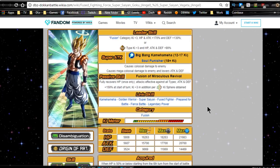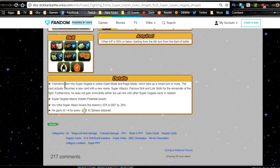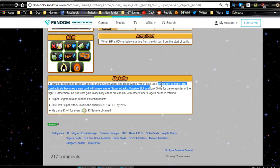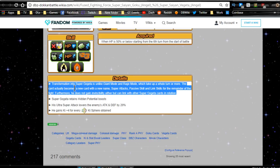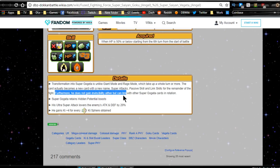His category is Fusion, obviously. Max stats are going to be the same. He transforms into Super Gogeta, unlike Giant mode and Rage mode — it takes up the whole turn. Once he's there, he's there unless you end the battle. The card actually becomes a new card with a new name, and super attacks, passive, and link skills for the remainder of the fight change. Furthermore, he does not gain invincibility, but he can link with other Super Gogeta cards in the rotation.